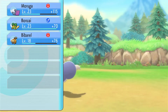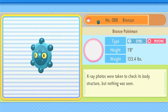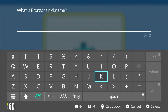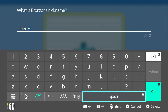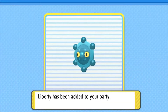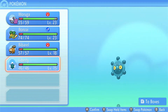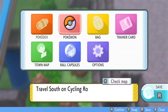I didn't know you could find Bronzor in the grass — I thought you had to find it in the cave. I'm going to name it Liberty. But checking the summary... it has Levitate. I do not want that — I need to find another one with Heat Proof. Let me explain: I know Levitate gives full immunity but we deal with Fire-type more often than Ground in this game, and I have Pokemon that can handle Ground-types.